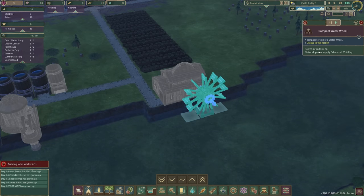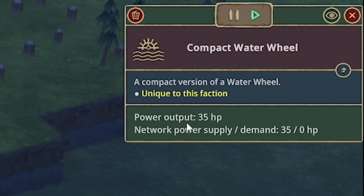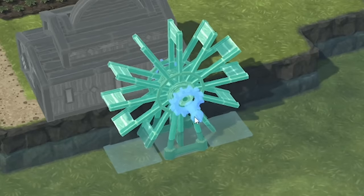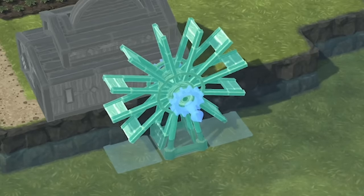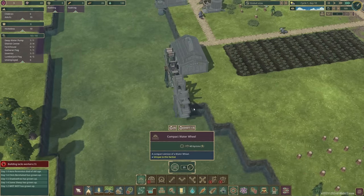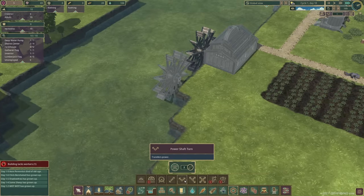Oh look, the water wheel is complete. But it's only creating 35 power — so we're going to have to build another one of those. And now that's built, I'm not sure if that's going to be very easy to do. They're not going to be able to get to that, which means we're going to need shafts and things. Okay, so we'll build that there, and then we're going to have to do a shaft into that.